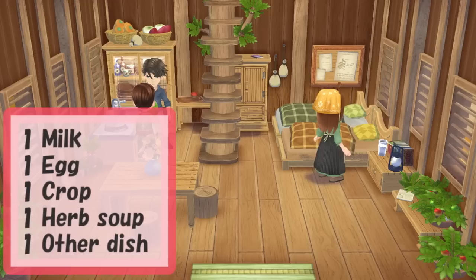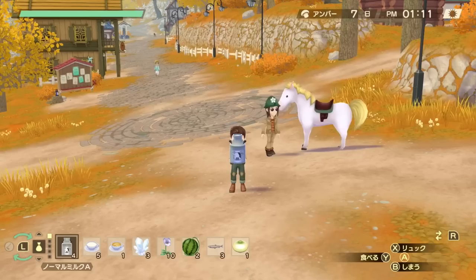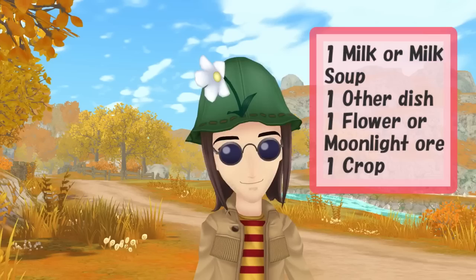Next we have Matthew — you can give him one milk, one egg, one crop, and one herb soup plus one other dish, for a total of five gifts. Matthew does not like fossils.